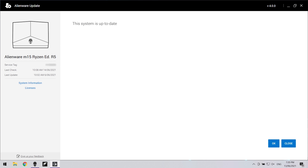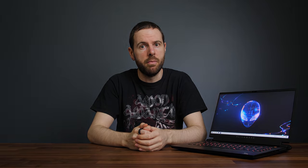The update wasn't available through the Alienware update software — you have to manually go to the website to get it. Hopefully this changes, otherwise I'm sure a lot of machines will probably never get patched.